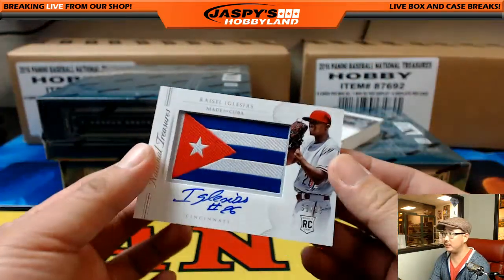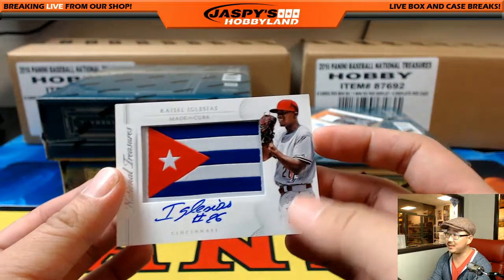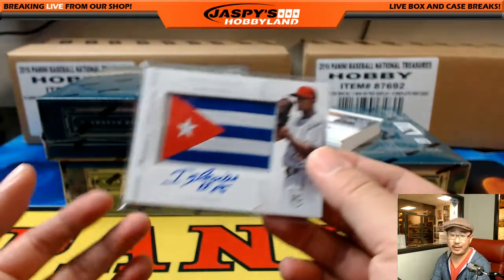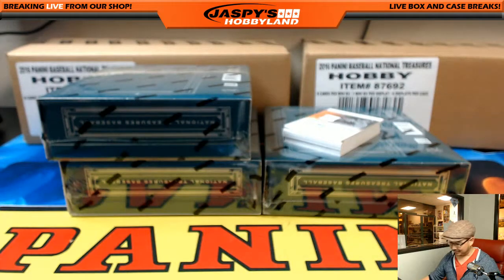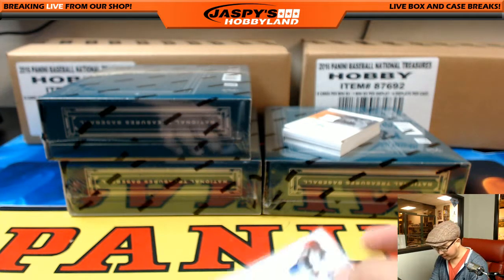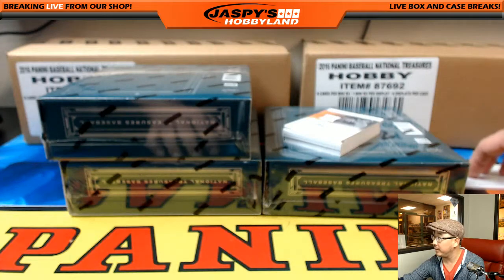Bailamos — let the rhythm take you over. Raizel Iglesias, made in Cuba. Nice. I don't think he's related to any of the singing Iglesiases. 39 out of 99. Raizel goes to Iglesias — but I do not see Raizel Iglesias on our checklist. That'll be randomized to the one spot, so I'm going to flip this over as the first card pulled and set it right here.